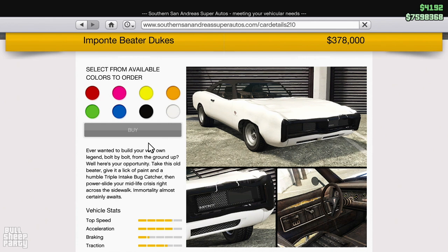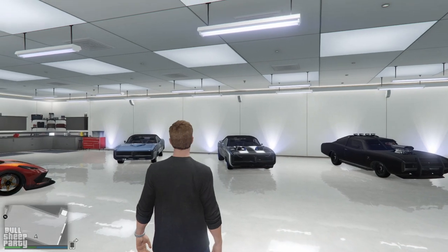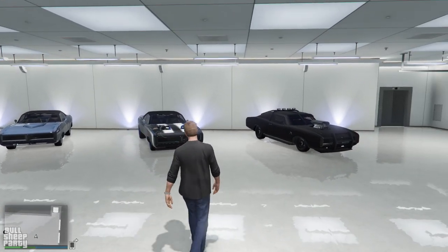There are four main performance criteria each car in GTA Online is evaluated on: acceleration, top speed, braking, and traction. Since any normal person is going to upgrade their cars, let's look at the upgraded versions and see how they stack up against each other.